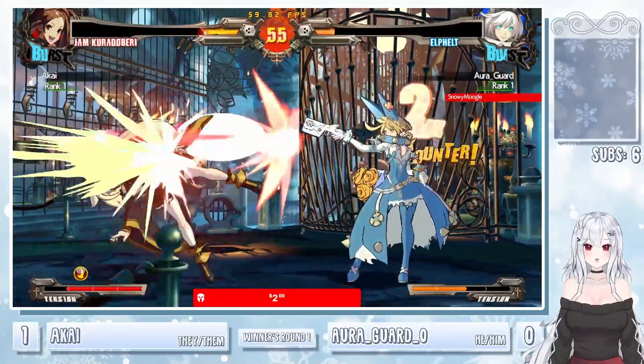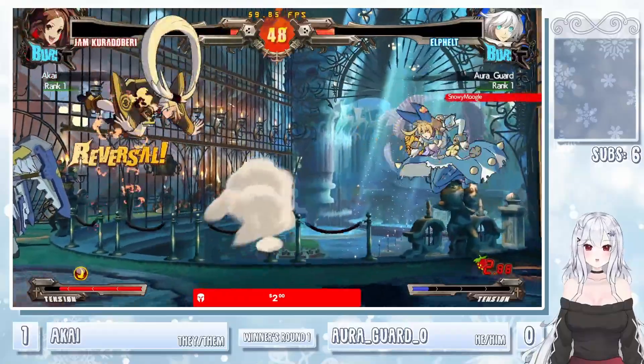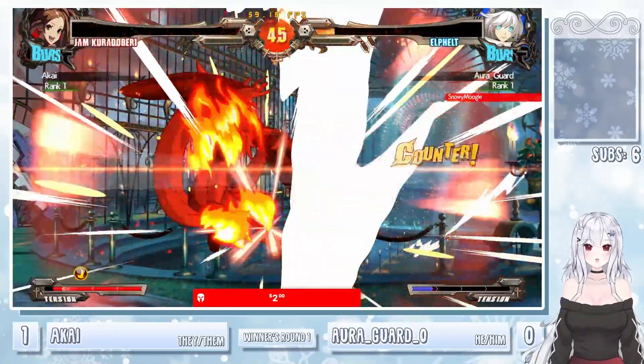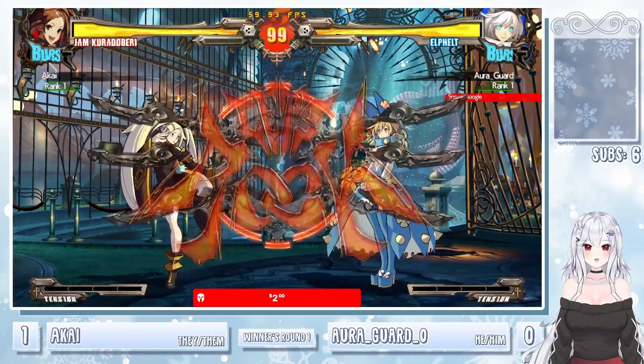Gets the JH starter — unfortunately it's not going to hard knockdown. Big juggle with the Pine Berry, unfortunately misses the Pine Berry toss. Baits out the DP but no punish. Sends out the sniper, just needs anything. And wow — Ryujin getting caught by the Pine Berry explosion. You gotta be careful, that explosion is massive.